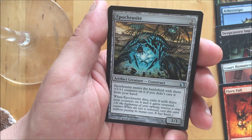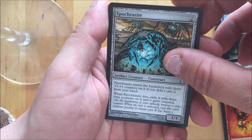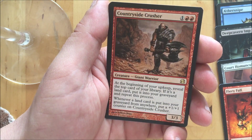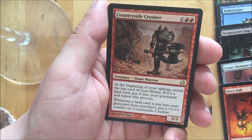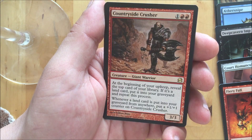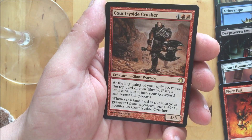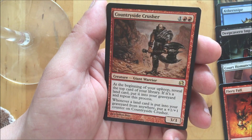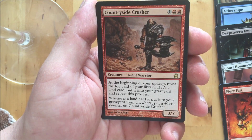Epochrasite — weird word. And the rare: Countryside Crusher. At the beginning of your upkeep, reveal the top card of your library; if it's a land card, put it into your graveyard and repeat this process. Whenever a land card is put into your graveyard from anywhere, put a plus one, plus one counter on Countryside Crusher. Not too bad for two Forest and one — it's a three three.